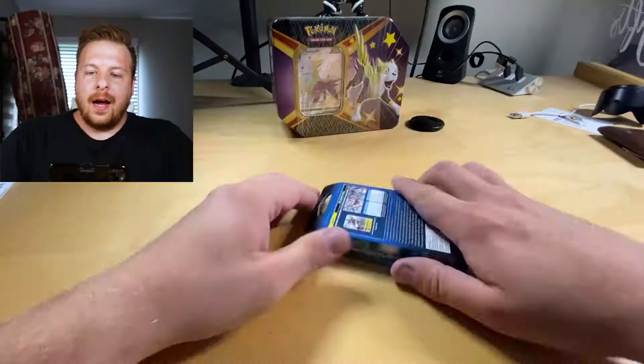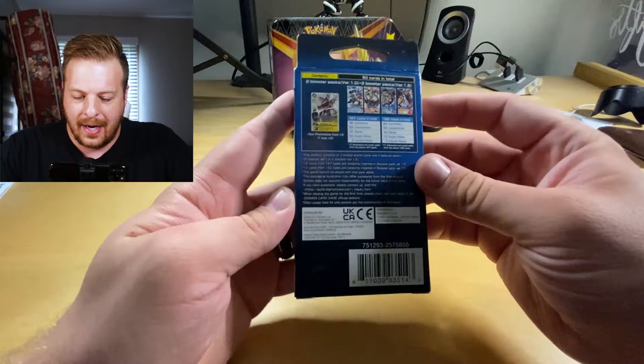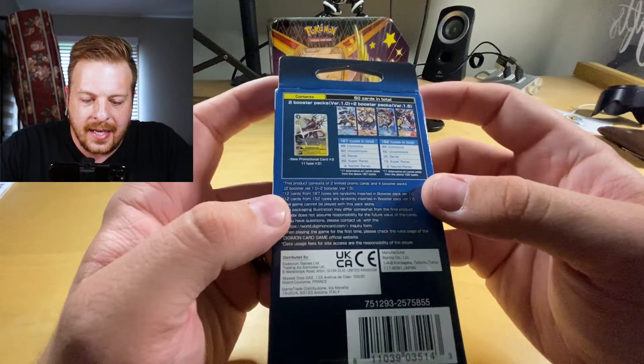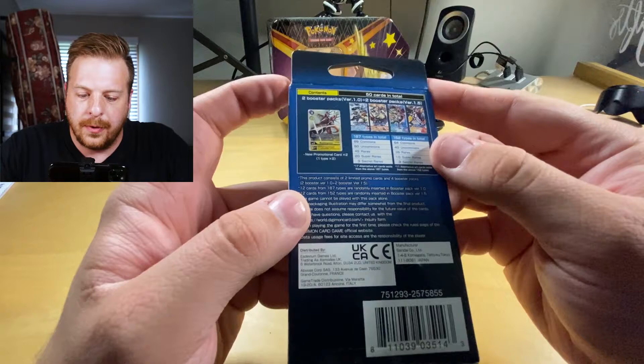Here it is in all its glory — Digimon Premium Pack Set 1. This thing has some value in it. There are 187 types in total, I'm guessing that's cards, and then there's another part — 152. There's secret rares, super rares, rares, uncommons, and commons. We get two promos with it and then four booster packs.